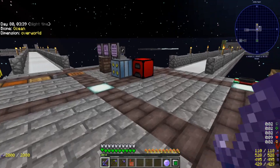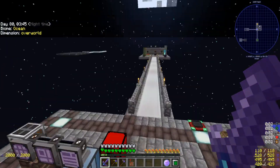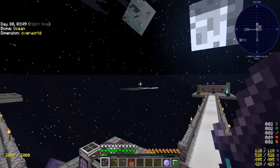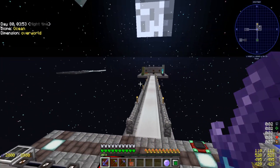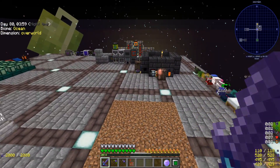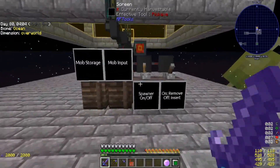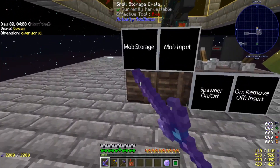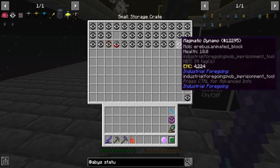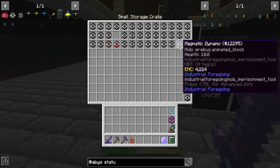I'm playing on a multiplayer server so we have access to a console, but if you're playing on single player you might run into that issue — just be careful with that. The Animated Block, that's what it's called. I really don't think I did much else. I went ahead and put all the stuff in storage. I built a little secluded area so we can mess with Abyssalcraft.